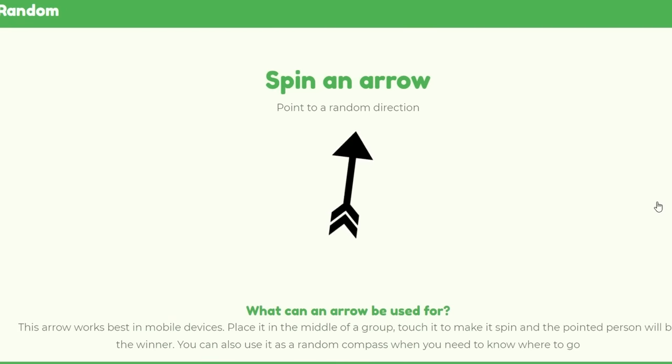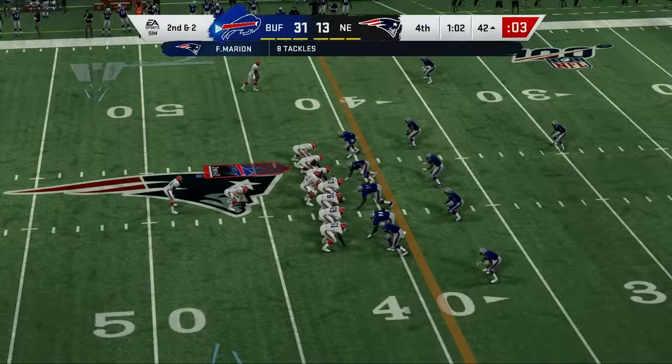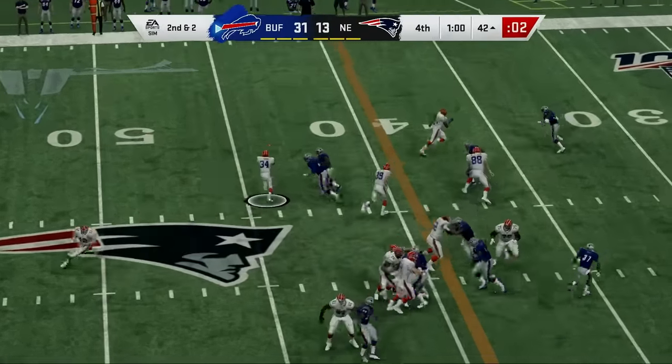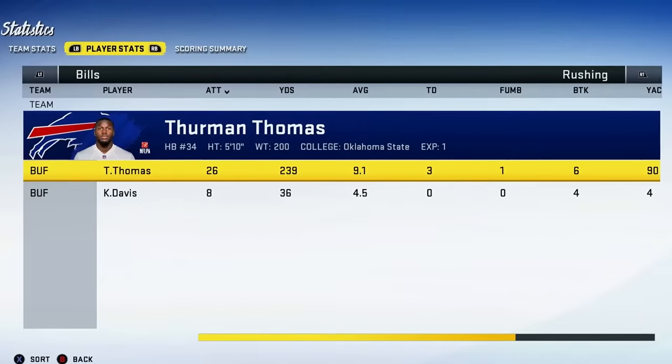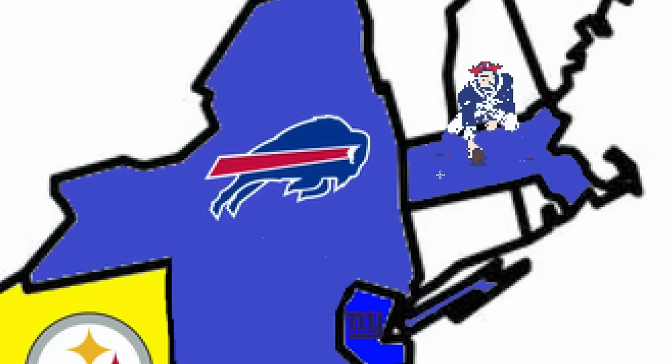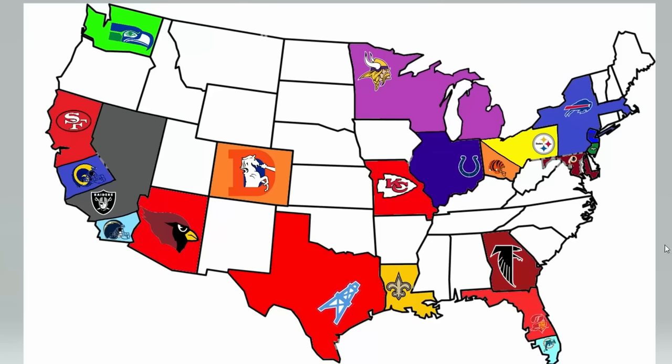The Buffalo Bills are up again — if you watched my last video, you'd know the Denver Broncos were dominant and that might be what the Bills become. There's nothing up north for them, so we re-spin. Directly east are the New England Patriots — a divisional battle. The Patriots were the worst team in 1990, only winning a single game, and they played like it today. What a monster performance by Thurman Thomas. The Bills get another win, and while there wasn't much to add from the Patriots, they did have 92 overall Andre Tippett.